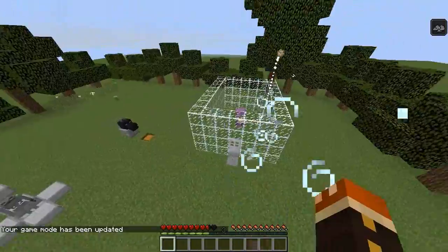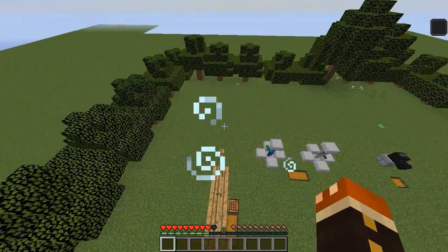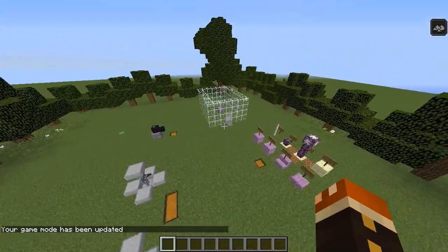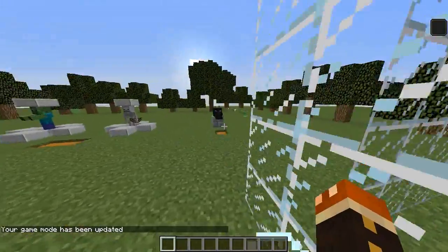It'll give us a new effect called levitation. He's going to fire these tracking beams at us, and that is going to give us the levitation effect, which is about to run out and then it'll drop us. Let's switch back into creative mode. But that is the new levitation effect that the shulker mob gives you. Pretty cool.